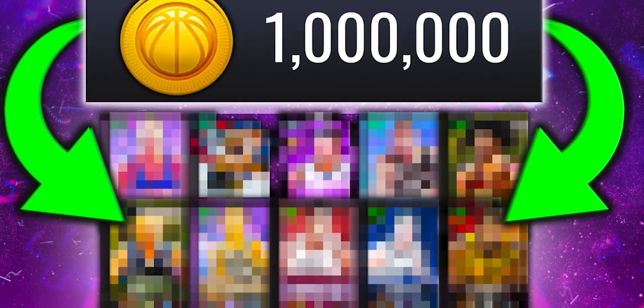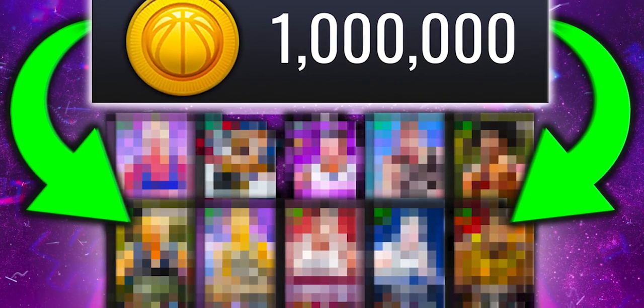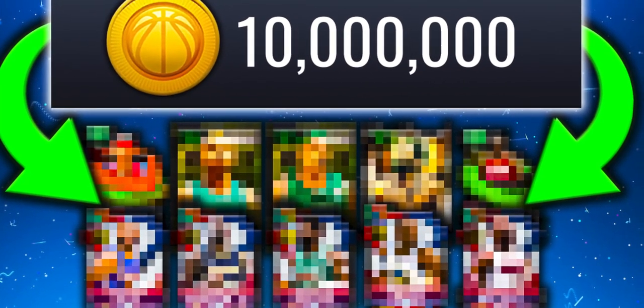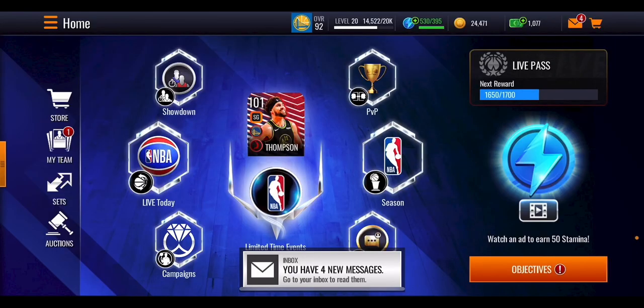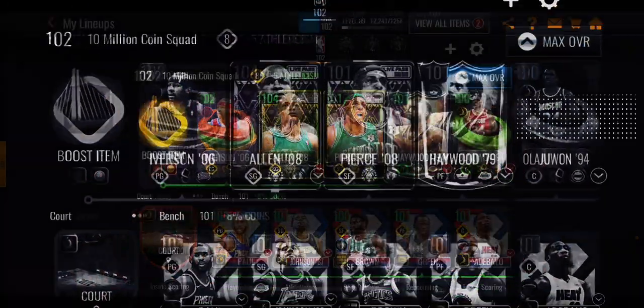We spent through 1 million coins to make the best team we possibly could, and then a couple days later we upped it to 10 million coins. Now that we have both teams set up and ready to go, we're going to be putting the 1 million coin squad against the 10 million coin squad to see which one comes out on top.